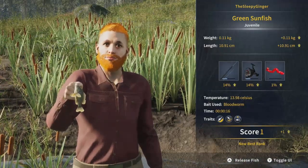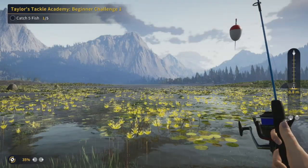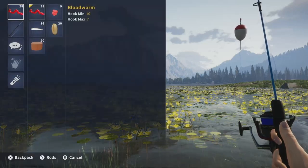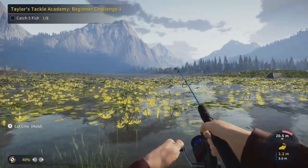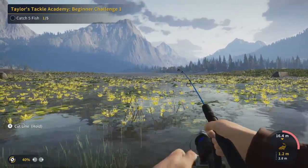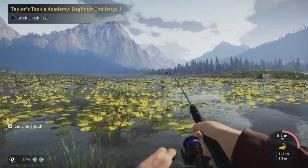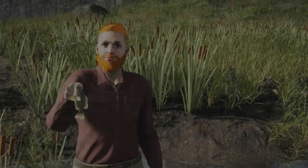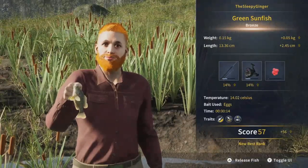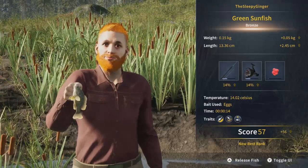Let's switch baits — we need to catch five fish as shown in the top left corner. I'll use the five baits we have. Switching to eggs now — we've already got another bite. Looks like they're biting quickly here. Probably a smaller fish. It is indeed a green sunfish again, but this time it's a bronze — score of 57, took 14 seconds on the eggs. I can also see something leveling up on our rods and reel — it's at 14 with an arrow going up, probably mastery.